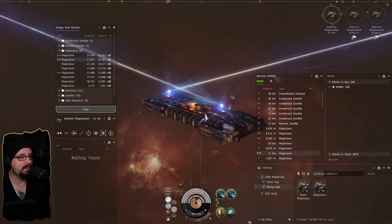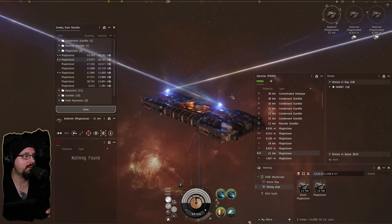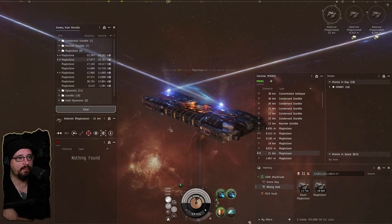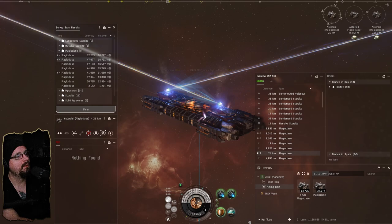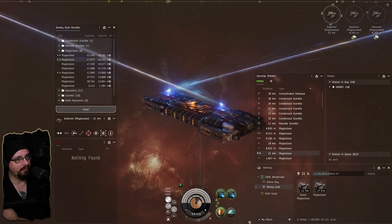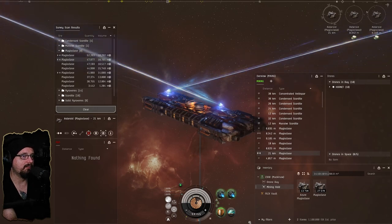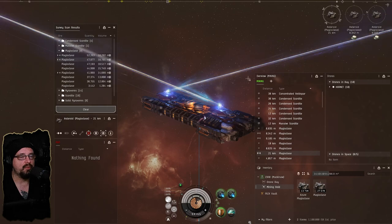Since last video when I got the porpoise, we're in the process of building out the ships for this character. We're looking at buying an orca, buying the crane, and then based on whatever mining barge or exhumer we're mining in, we'll acquire those things as we go.